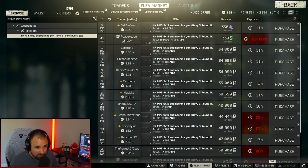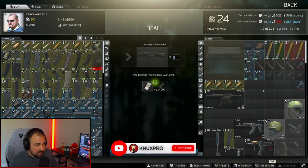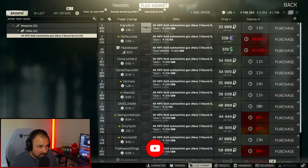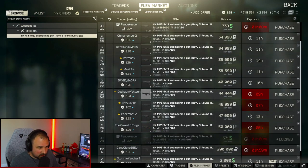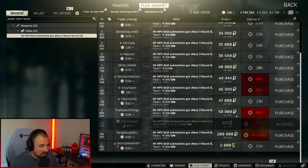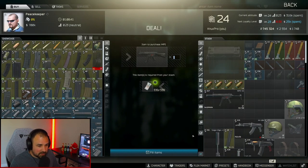Now you can get fancy — we can get the MP5 SD version, which has most of the parts you're going to need to turn this in. It's just a little more involved to get it. You can get it off the flea market; you just have to scroll down and see if somebody has it listed. The cheapest one right now is 200k, so it's cheaper just to buy the parts, but it's worth a look if you're really hurting for money.